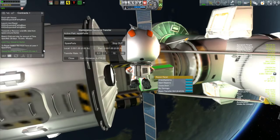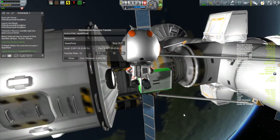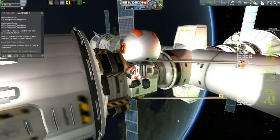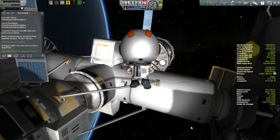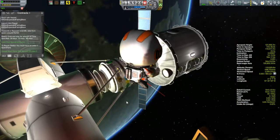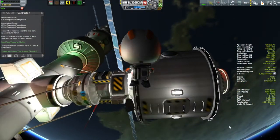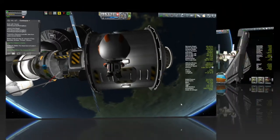One thing to notice here is that although it says the repairs are done, that contract requirement did not go green. So something's not right. I noticed our docking did not go green either. It still says at least three kerbals — oh, it now says I have the right number. In fact, I've got seven kerbals here right now, which is like 70% of my entire force out here.